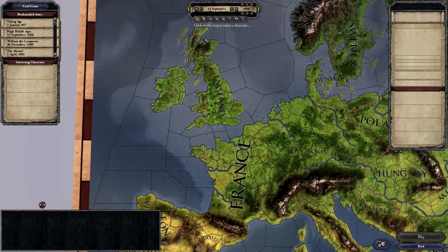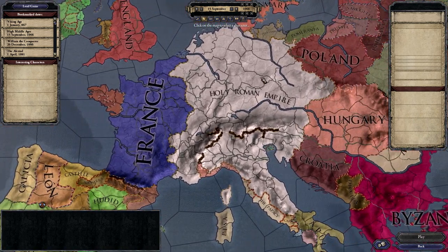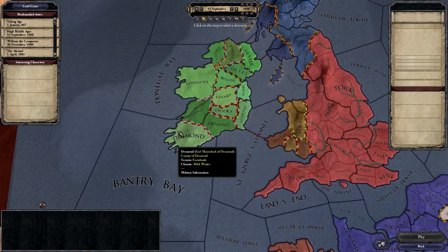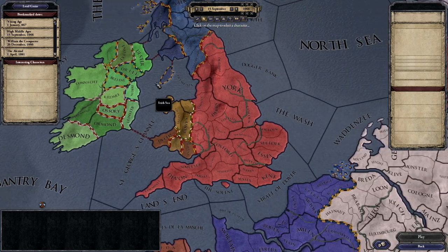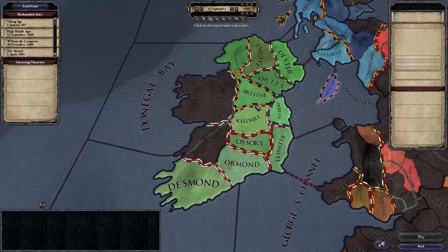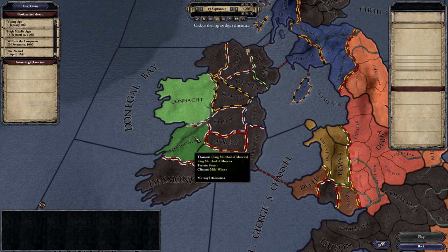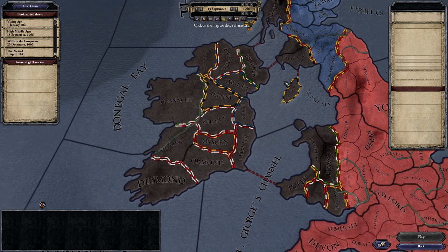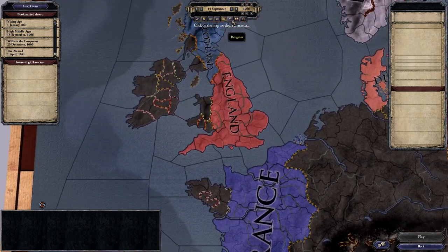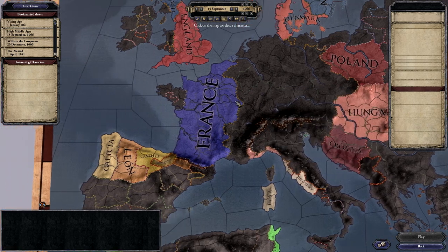As with most Paradox games there are different map modes. We can see terrain, we can see realms — so you can see how big the Holy Roman Empire is versus these realms down here which are basic single realms. There is also the Counts, so these are people that are of a count rank or higher; Dukes, the duke ranks or higher; and the King — the King of England, the King of France or West Francia.